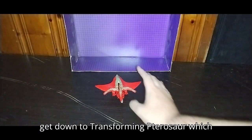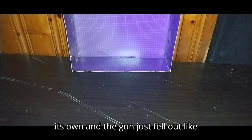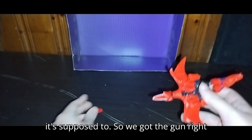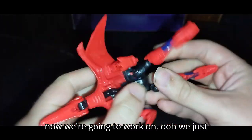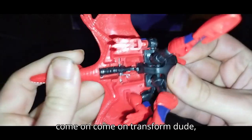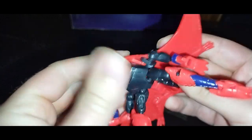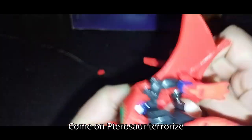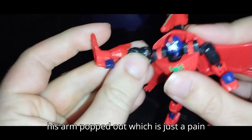Now we're going to get down to transforming Pterosaur, which is very simple. Pull these arms down, see if we can get the head to move on its own, and the gun just fell out like it's supposed to — so we got the gun right there, it's pretty small. We just popped the leg out of the socket — pop it back in. Transform, dude. He might be a little tight in places. Come on, Pterosaur — Terrorize!